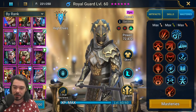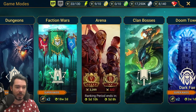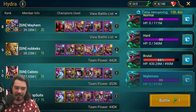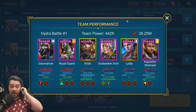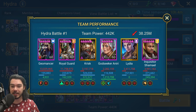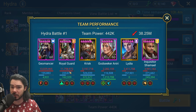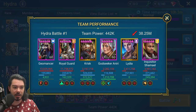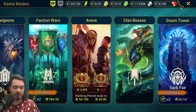Let me show you roughly what you can get out of this endgame Royal Guard. This was Nightmare Hydra this week — we did 38 million damage. A lot of it's coming from Geomancer and then a lot from Royal Guard — this exact same Royal Guard. Even without being built crazy for damage — a lot built for survivability — he's still putting out crazy damage. Supplemental decreased defense and more importantly supplemental decreased speed is really good, especially in combination with Krisk who only has a 50% chance to land it.